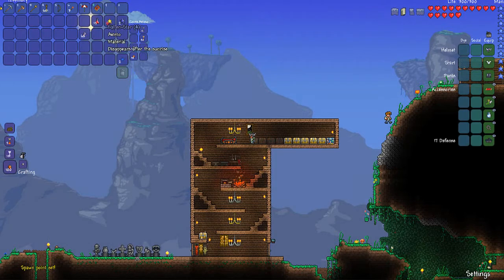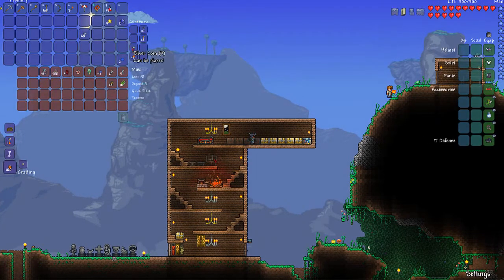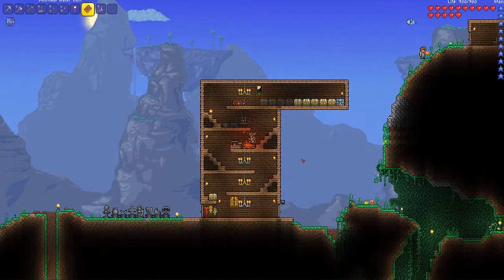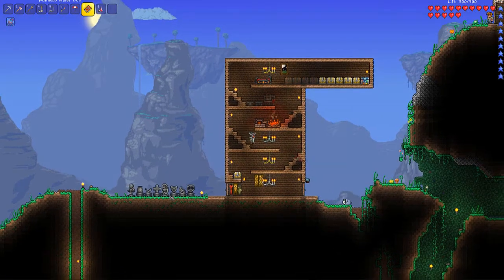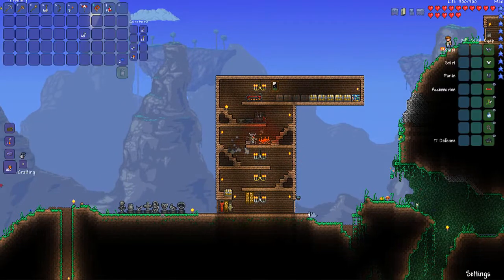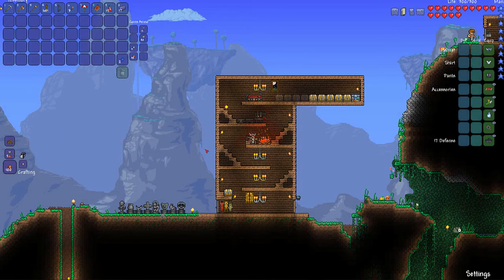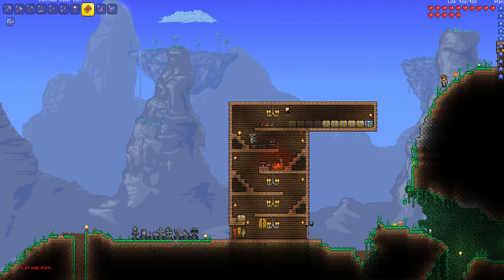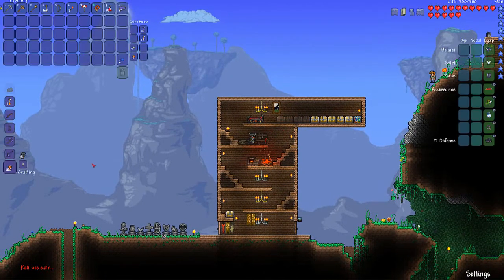We also have some demonite ore that we got from last time. Let's put in the miscellaneous chest and go make some demonite stuff. Guys, soon I do want to go try to beat the Destroyer or Skeletron so we can get some better stuff. Because I know if you beat the Destroyer, meteorites start raining down. And then you can get that meteorite, make it into tools. I think with that meteorite, you can go get Hellstone and stuff from Hell. So I want to do that.